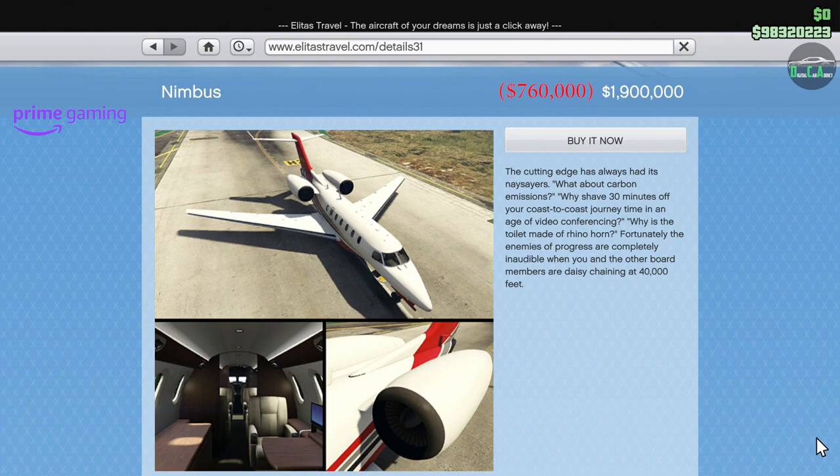Lastly for Prime Gaming, we have 60% off the Nimbus. It's a normal Pegasus plane and honestly I don't really see much reason to own it, but if you've always wanted it, now's your chance at a discount. Also, just logging in this week as a Prime Gaming member gets you a free $100,000 — it used to be $200,000 but Rockstar changed it. The Sonar Station upgrade discount is finally removed as well, so thankfully we don't have to mention that one anymore.